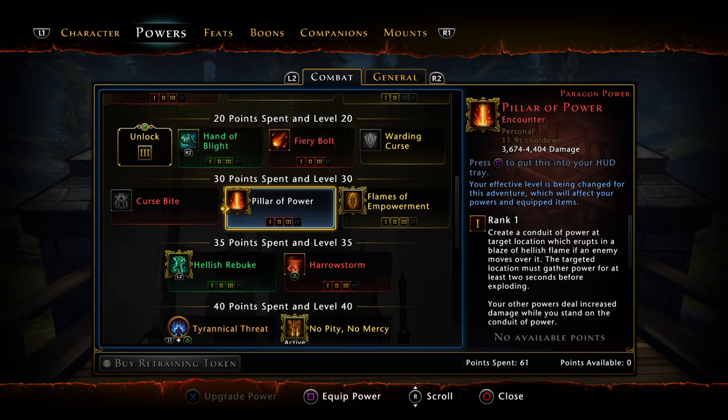Basically, whenever you cast it, your enemies used to have to walk into it and it would explode in their face — that's not gonna happen anymore. It's not gonna explode anymore. So it's basically just gonna be summoned under you, increases your damage and damage resistance. Enemies no longer have to walk on it to be damaged. Maybe it becomes more ranged — Pillar of Power, possibly. But yeah, you don't need it to explode anymore.